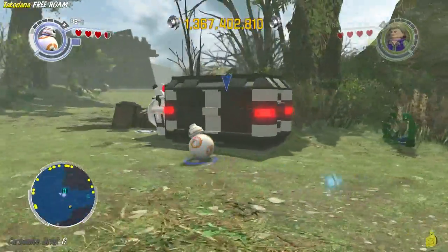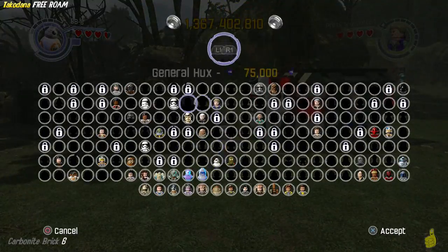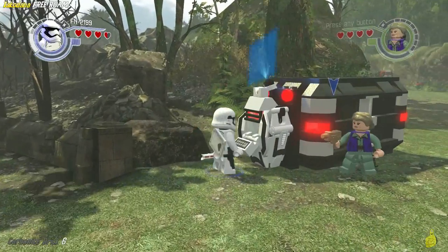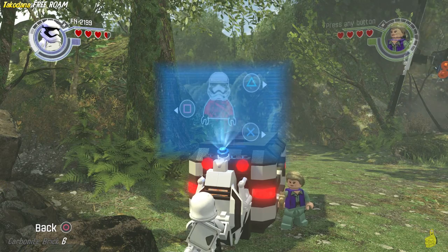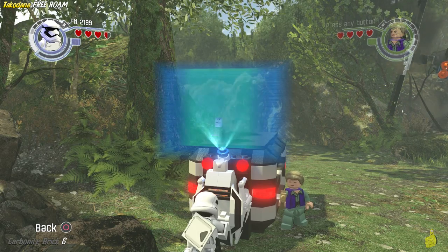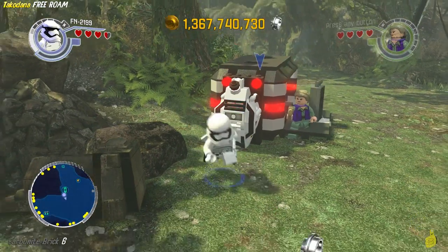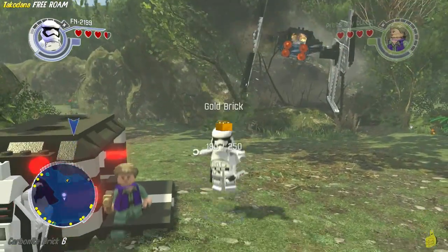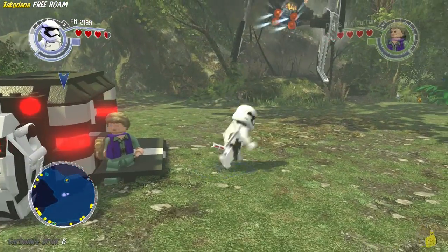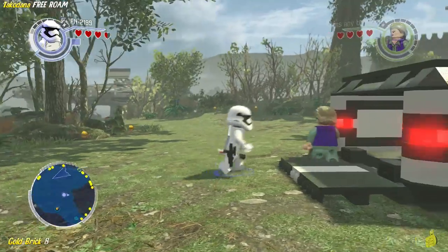Next up, we have ourselves another carbonite brick. This one actually requires first order terminal hacking. We've pulled out FN-2199 — Finn will do the job for you as well. Once you match up that stormtrooper face, it opens up the door. We've got ourselves a carbonite brick, which also came packaged with a gold brick. We're racking things up and getting to the home stretch.